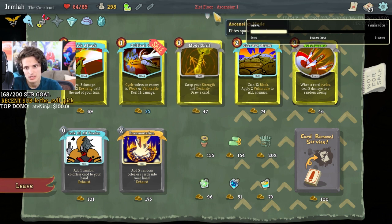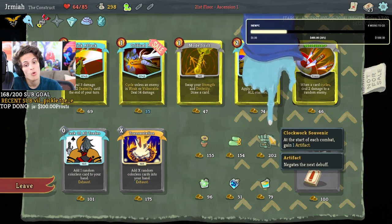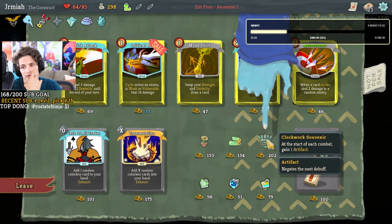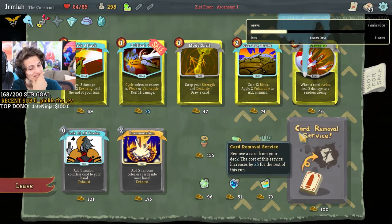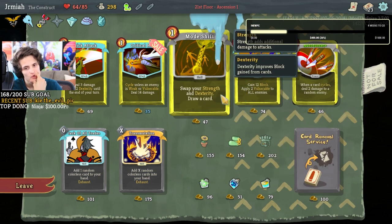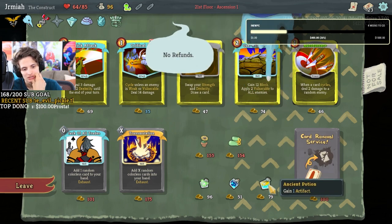Speaking of mode shift... Oh critical hit! Artifacts! Oh my goodness, I think we just broke the game! Imagine siege form — when I use this I think I might go insane. This is actually super good. There's also more mode shifts — we gotta do it. Artifact potion too!